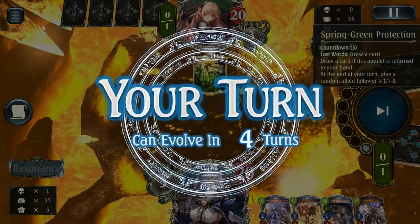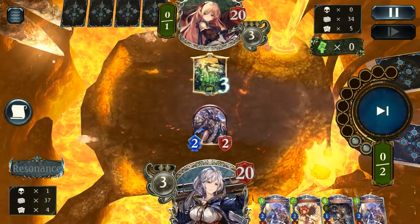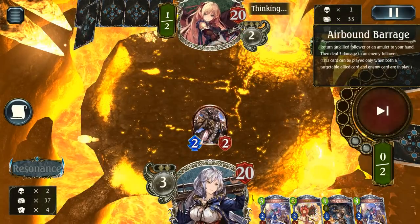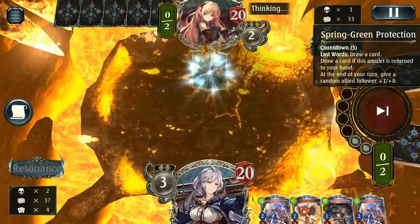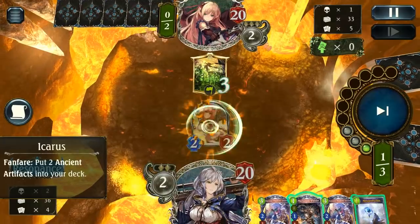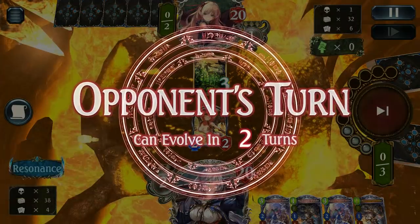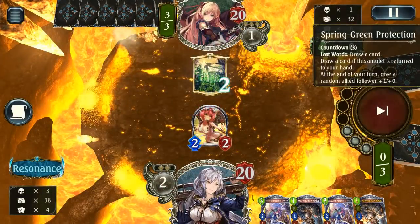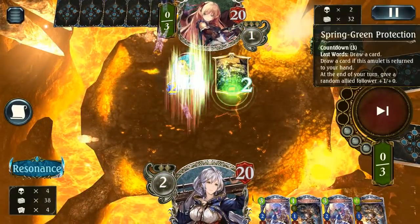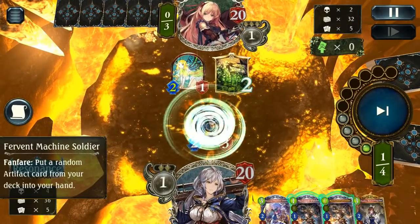Spring Green Protection — that's a good play from our opponent right off the bat. At least we're going first, which gives us a little edge for early game pressure. We can't really force the Myisha — it's going to be really hard. We're definitely going to want to focus on taking the board the whole game. They are playing a lot of removal, so this is definitely a risky game.